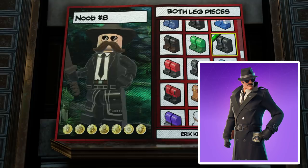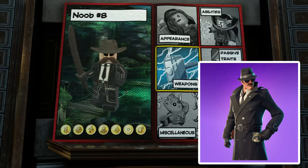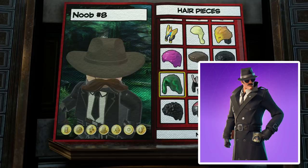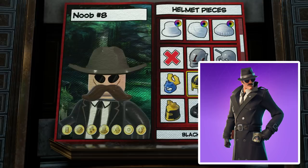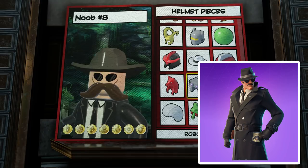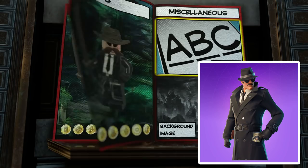Alright, I think we nailed everything that needed to be nailed. One quick thing I'm going to check — maybe there's a hair that has the fedora hat attached to it. There is not, which is a bit unfortunate. And I'm going to quickly check the headpieces again just to make sure there's nothing more accurate than the option we've chosen — and it doesn't really seem like there is. So either way, ladies and gents, that is going to be our take on the character of the Noir Detective.